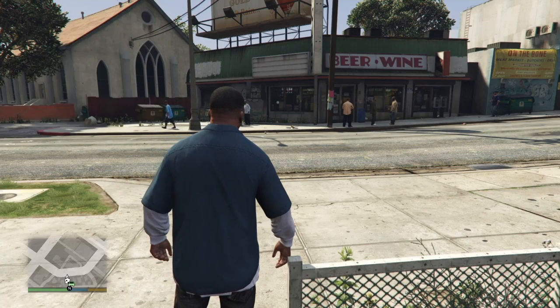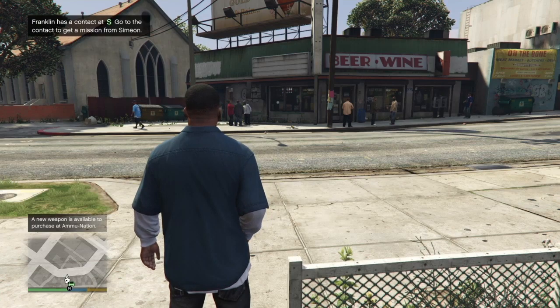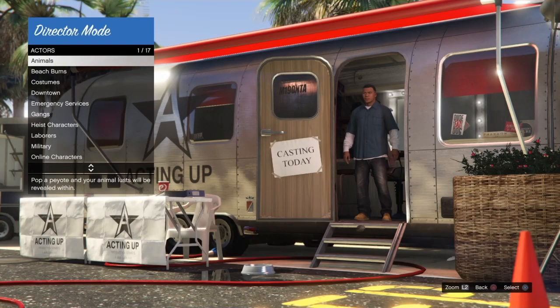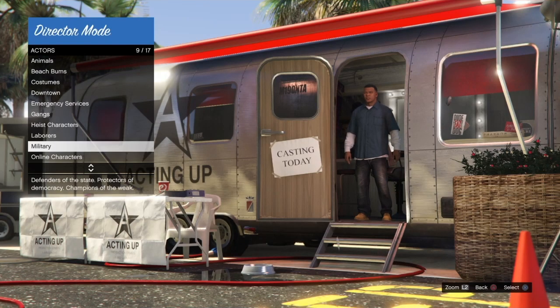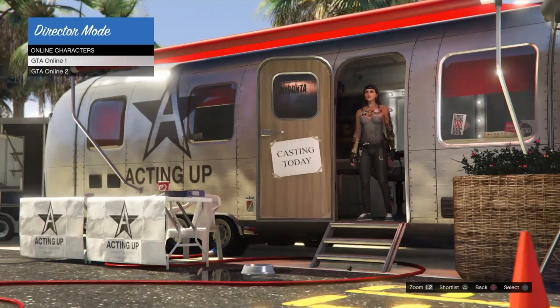Hey guys, welcome back to the channel. Today's video I'm going to show you how to get the white duffel bag from Director Mode trailer. Once in Director Mode, go down to online characters and shortlist your GTA Online character.